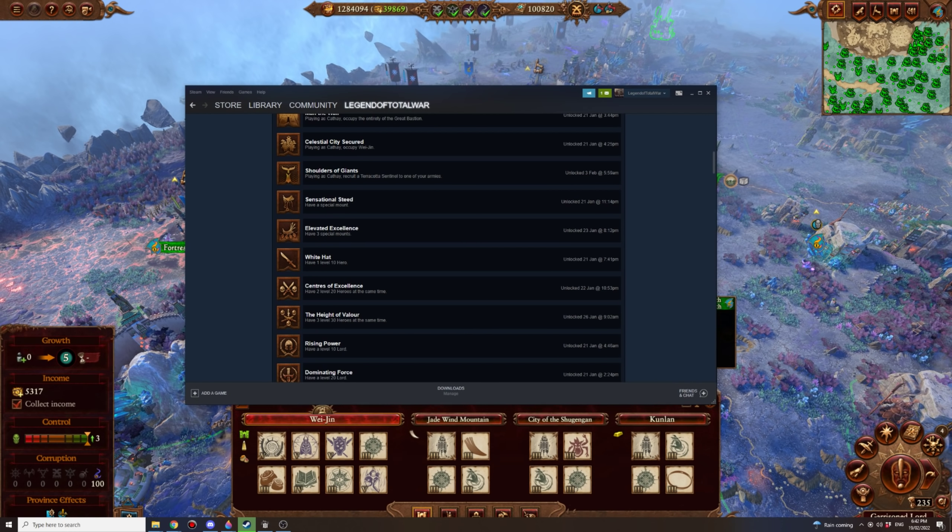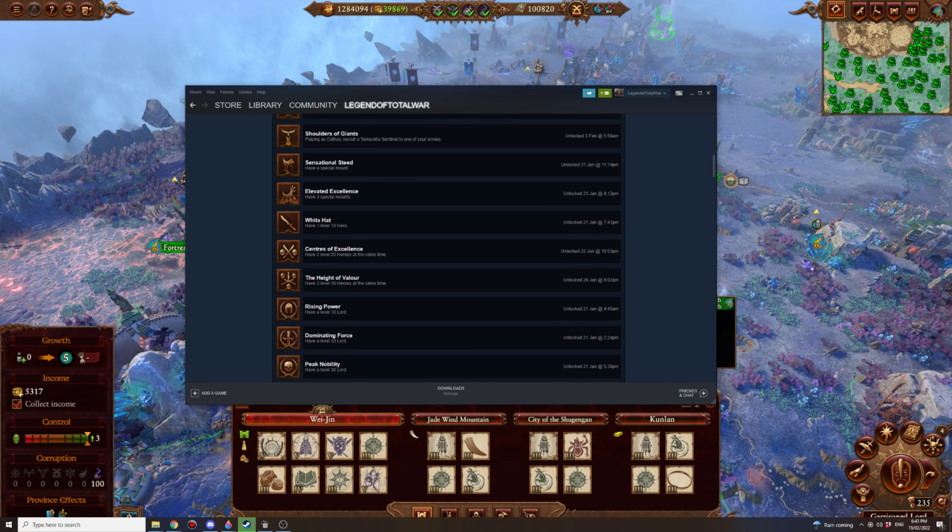Sensational Steed: have a special mount — very easy. Just equip any mount of any type onto any character. Elevated Excellence is the same thing but done three times. Sometimes White Hat: have one level 10 hero. Pretty much every campaign gives you a hero on turn 1 or 2, so just keep that hero alive and get it to rank 10.